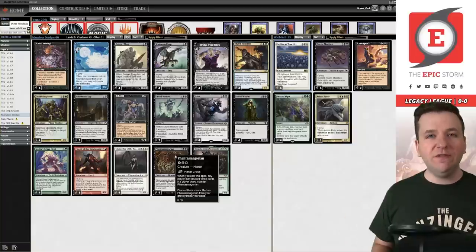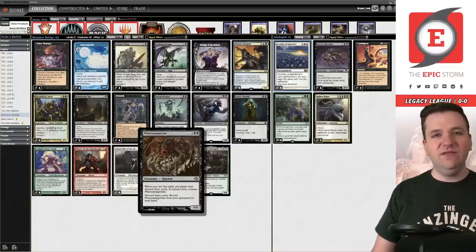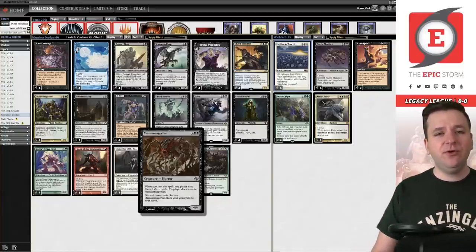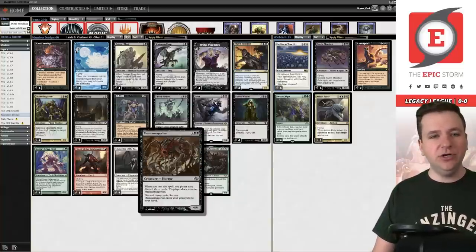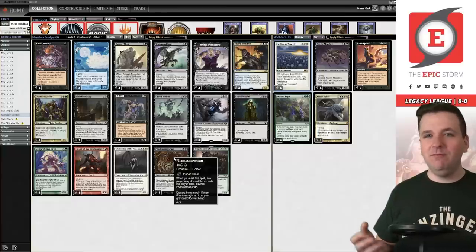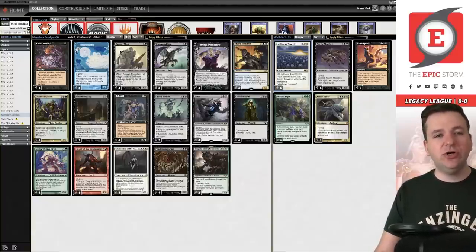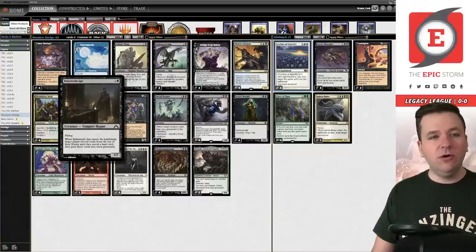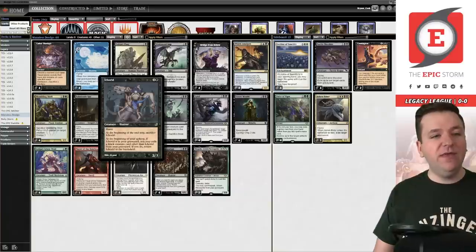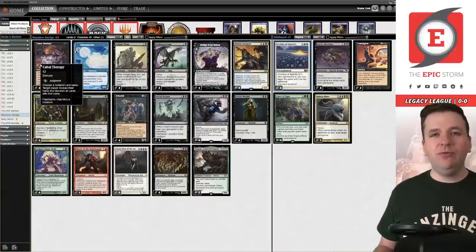Let's rewind to the bare basics. You always want to be on the draw, and Phantasmagorian is always the card you want to discard — it's sort of like Bazaar of Baghdad. You want to discard this card on the first draw-discard step, and then you can discard three cards and return it. You can stack this to discard six or nine cards (in multiples of three). From there you draw-dredge every turn, and then you can go with the 'Oops' combo route or a value route with Ichorid, Prized Amalgam, Narco Amoeba, and Cabal Therapy.